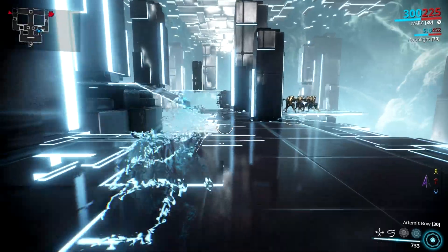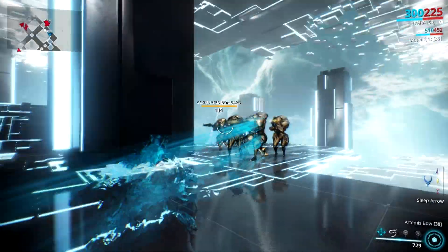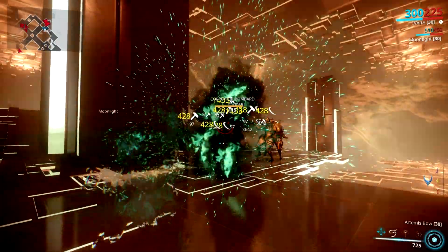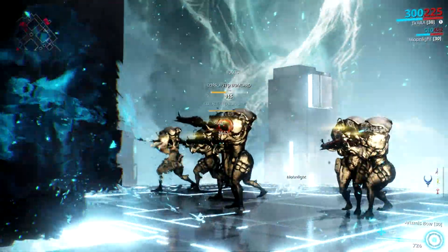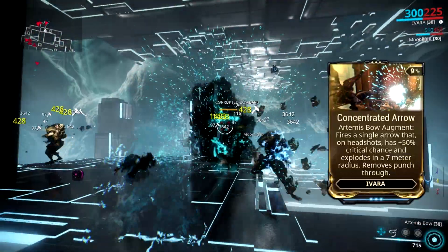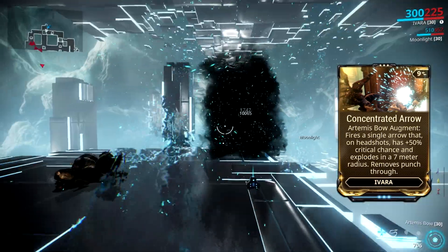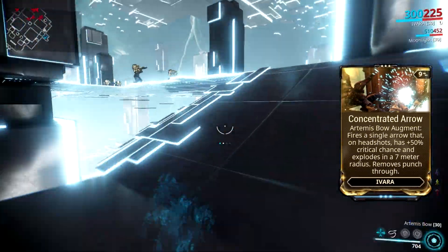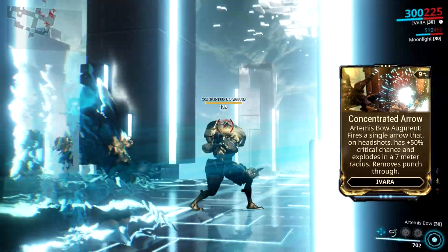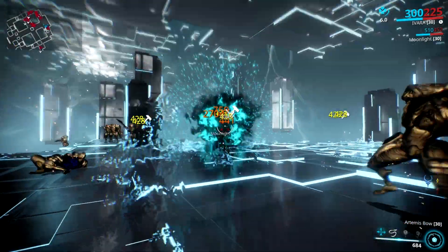Before I show you my latest Ivara nuke build, I will begin by simply describing and giving you the nitty gritty details of the new augment mod. Ivara's new augment is for her Artemis Bow, which is called Concentrated Arrow. It basically replaces Artemis Bow's multiple projectiles with a single arrow. The good thing about this new augment is that on headshots, the arrow has added critical chance and explodes in a 7 meter radius.